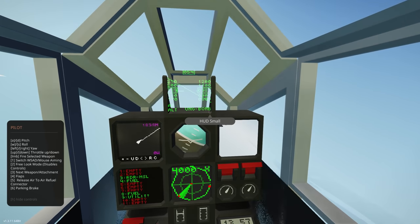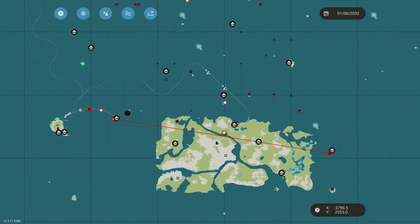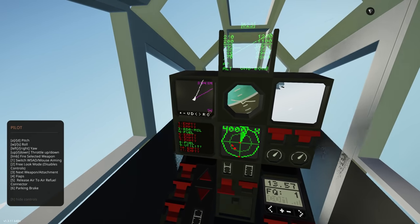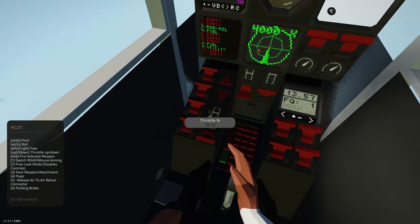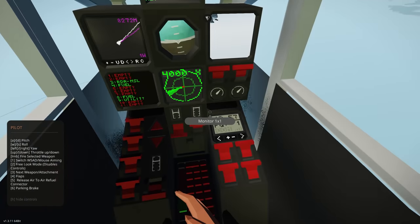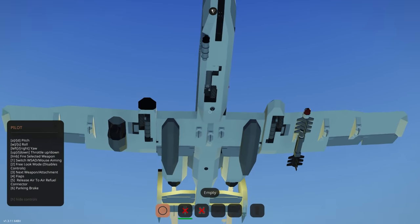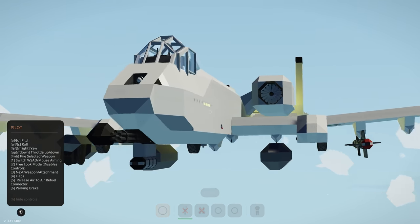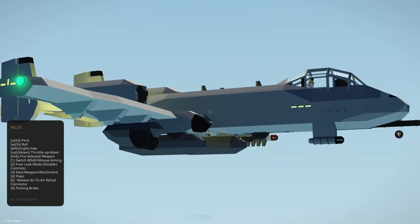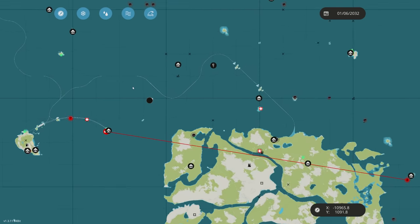We're back in WASD control. I want to set up some waypoints and try to find the air-to-air refueler - that's my next plan. Throttle is at 40% and we're down to about 4,300 fuel, so still quite a lot. The only payload remaining is one air-to-ground missile, two fuel drop tanks, and the gimbal camera on the side.